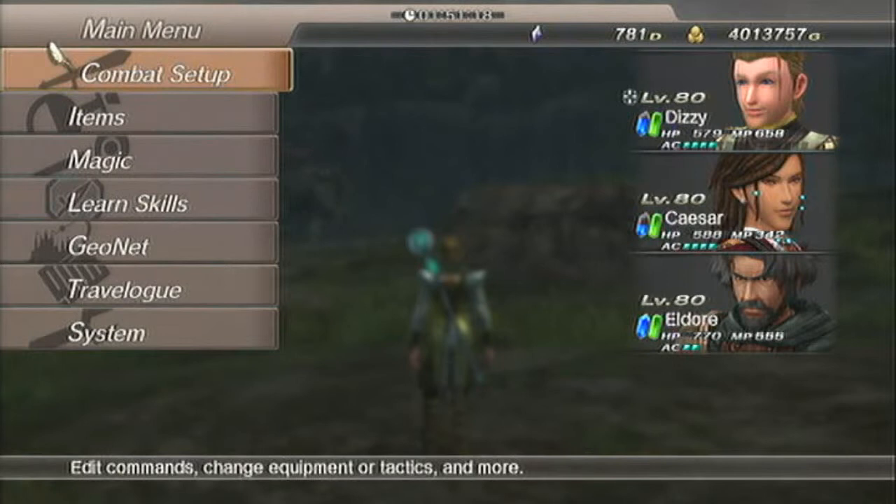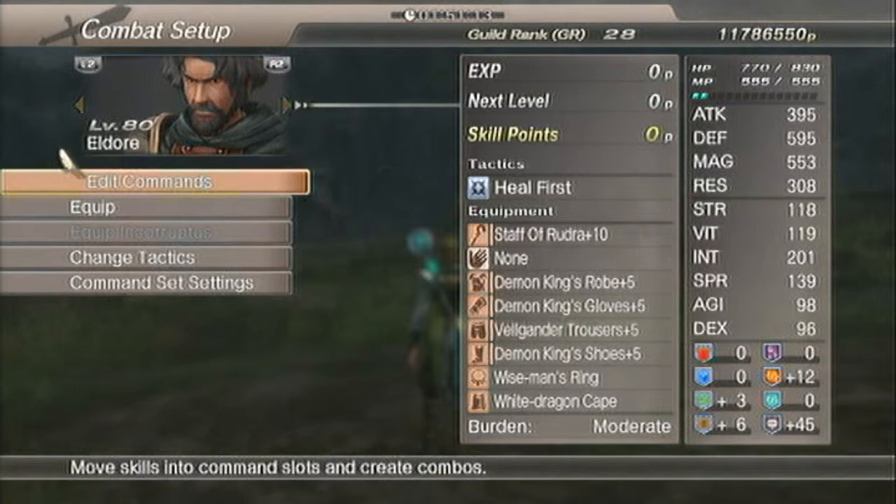It's Dizzy here from the Hanna Warriors. Just going to do a little video here to show how to break the Rockhound's back to get multiple drops.